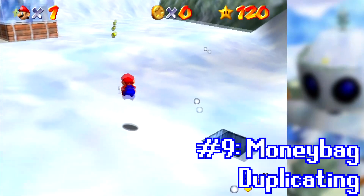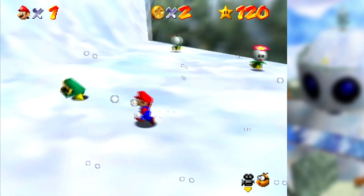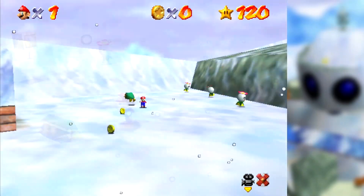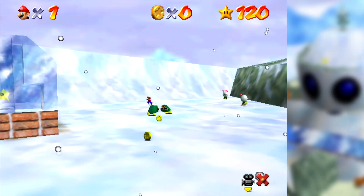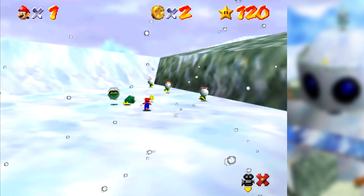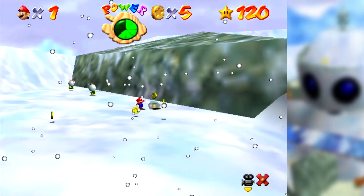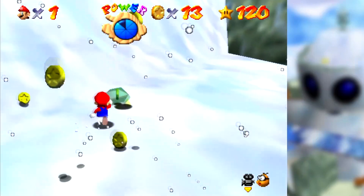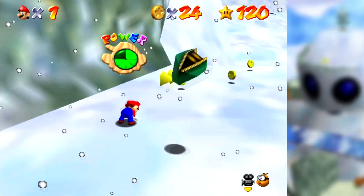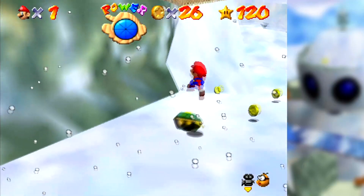This enemy that pretends to be a coin and turns into an enemy when you get close is called a money bag. Normally the money bag gives you five coins when you kill it, and there are only two in the course — one near the entrance and one near the pond with the Spindrifts. These money bag enemies can be duplicated if Mario gets within the right distance at the right moment after being at least a certain distance away. It's difficult to pull off because it's easy to be too quick, too late, or to accidentally defeat or die to them. After duplicating, they continue to work normally and each one bursts into five coins. Be careful though — if you leave the course or enter the igloo and come back, the duplicated money bags will be gone.